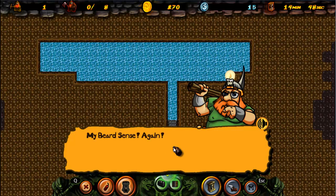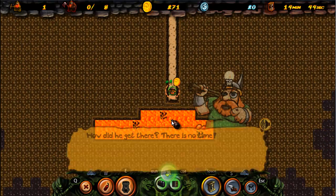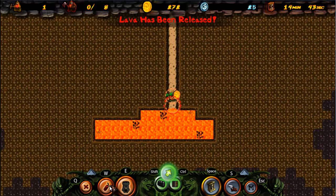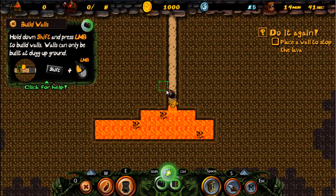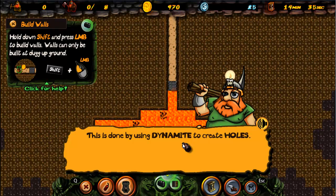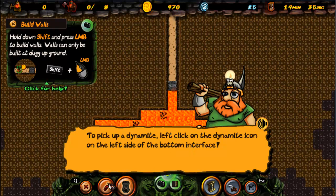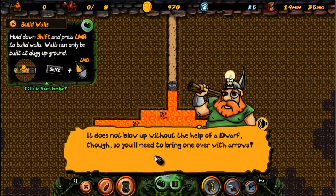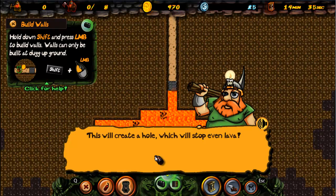My beard sense again! There is no time — now we've got to blast a hole! The lava is loose! This is done by using dynamite to create holes. To pick up dynamite, left click on the dynamite icon on the left side of the bottom interface. To place it afterwards, left click on the square that's been dug up. It does not blow up without the help of a dwarf though, so you need to bring one over with arrows. This will create a hole which will stop the lava. Remember, you can always click the question mark icon next to the quest's name to get an explanation.